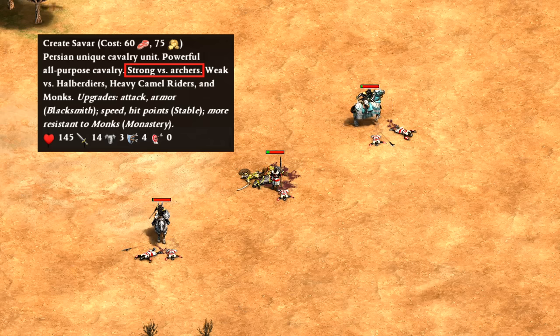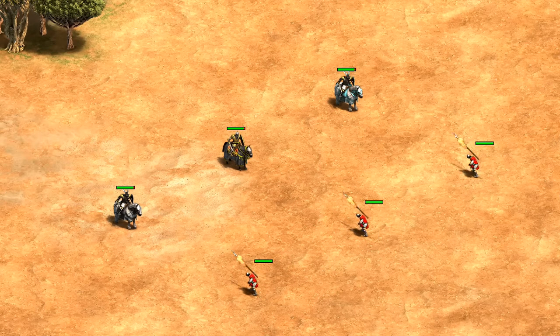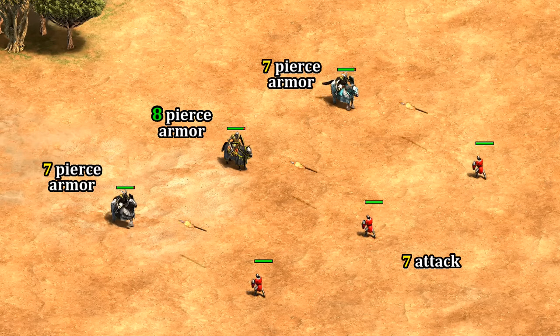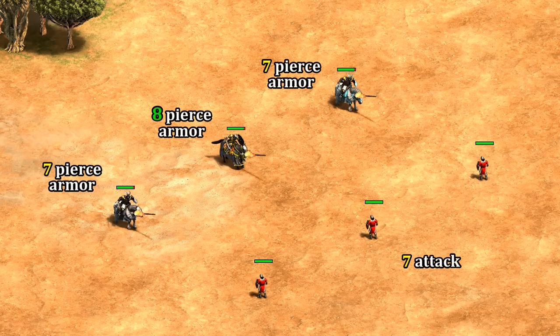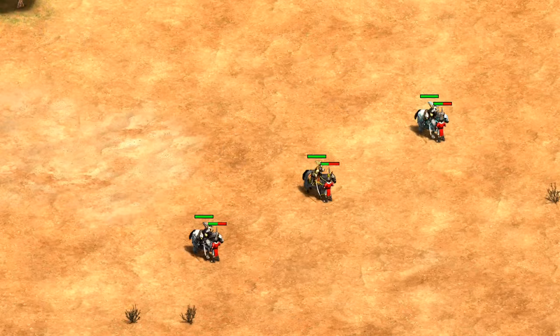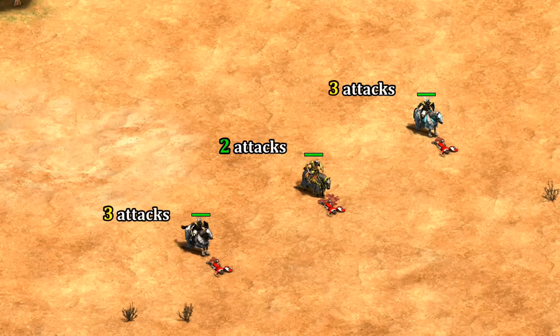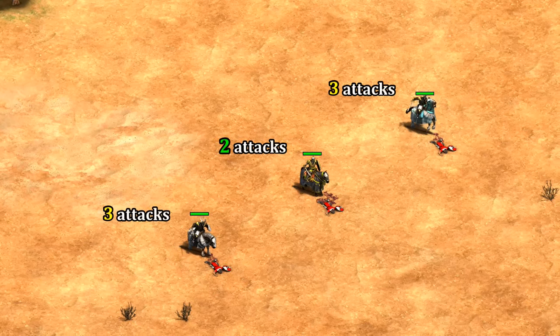Their supposed specialty is against archers, so let's take a look at how everything compares there. First, against enemy skirmishers who have seven attack, a generic paladin has seven armor and the Savar has eight, so there are no extra points negating damage — everyone takes the minimum. That means Savars are actually the worst one here with the lowest HP.